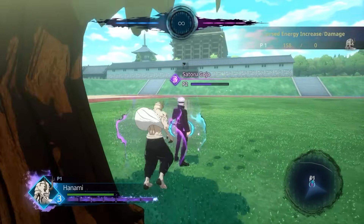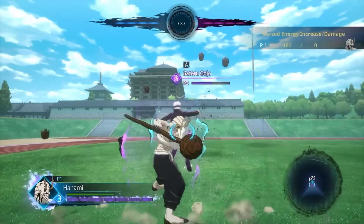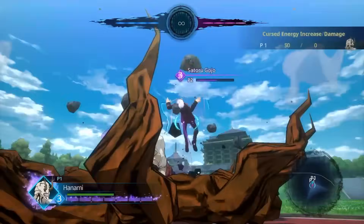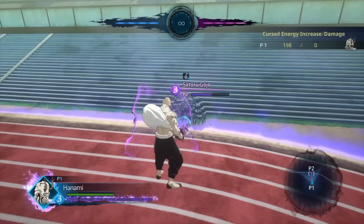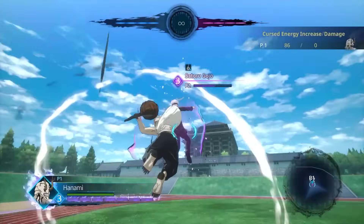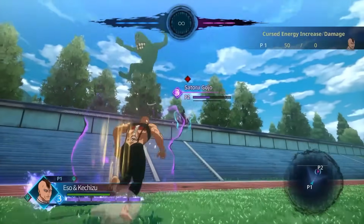Hanami is up there with Nobara in the stupid amounts of cursed energy they can gain. With this optimal meter gain combo you can get almost two bars of cursed energy. You start with cursed bud rain to rain down seeds on the enemy, then hop in the air and use the area tree root attack, then finish off with your joint attack while the opponent is being stunned by the seeds. The more I play Hanami the more I'm liking this character's setups — do not sleep on Hanami.